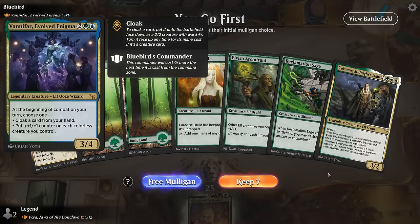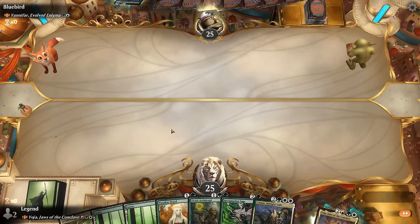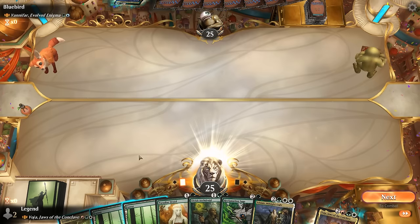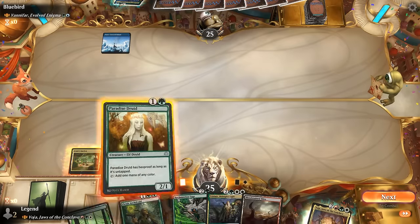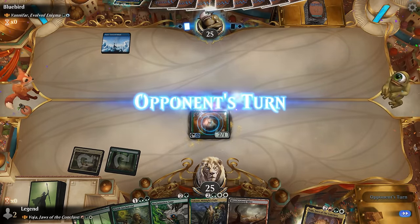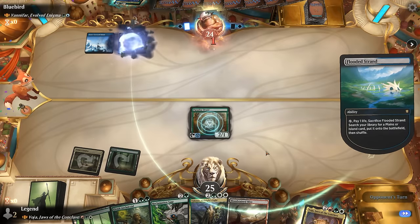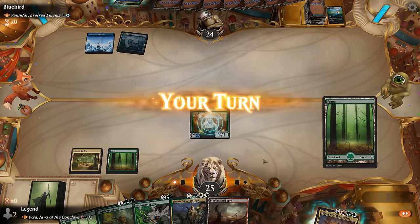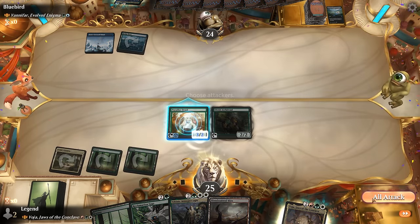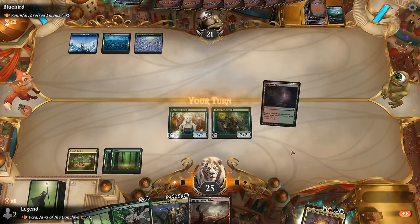Game 1 — we're on the play facing Venafar. They're going to be cloaking some of their cards and maybe flickering them. We've got a decent hand: Paradise Druid into Archdruid can generate quite a bit of mana. We'll save the fetch land to surveil later or enable landfall. Opponent is going to surveil and play Archdruid. Probably fine to attack for three — if they have removal they're taking out the Archdruid first.